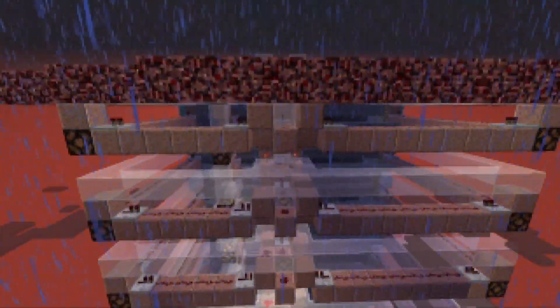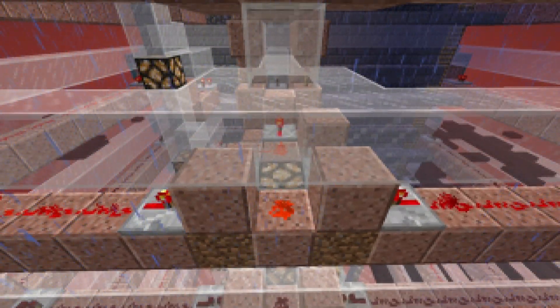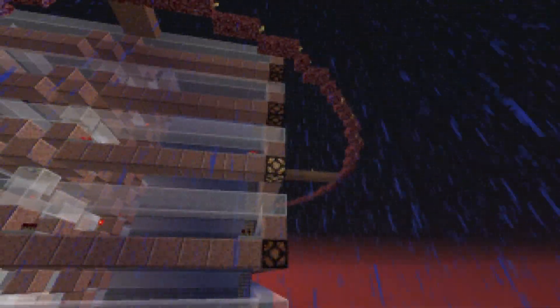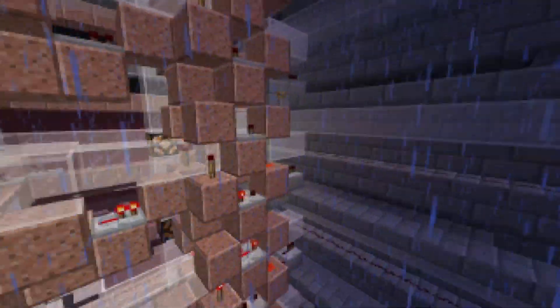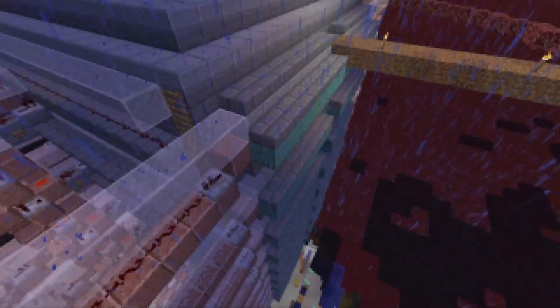The last additional feature is these redstone lamps in the middle, which give us the status of the internal timer. So between all three indicator sets, we can tell which pads have been triggered, which are ticking over, and which are still flooded. This allows us to come through during maintenance and hit these buttons to toggle any pad that becomes stuck, and gives us a very clear idea of which ones have been stuck on.